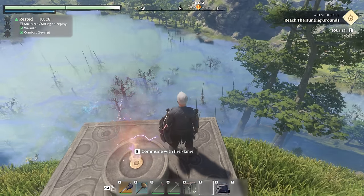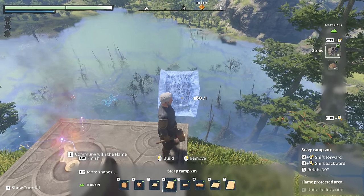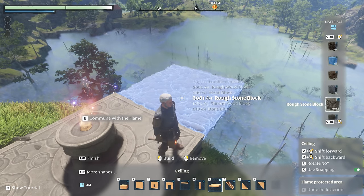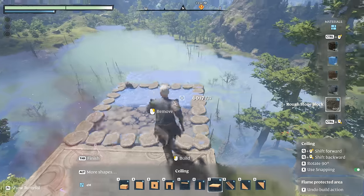Now here's the trick: since we have our basic flame altar and a 40x40 build area, it's time to start building out over the Shroud using the large 4m shapes to make life easy. Snapping these together forms the beginning of a bridge out over the air, and Enshrouded doesn't enforce any sort of stability on your build.